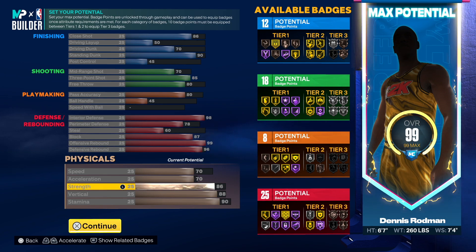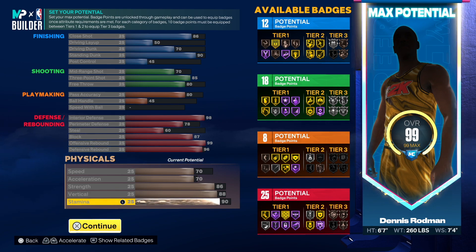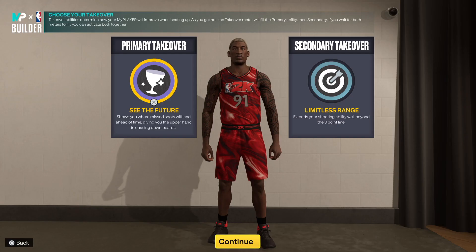That 86 strength is solid — most people you go against will probably have 90 to 95, but you can still do damage if you get the right animations. I know how to use the worm animation and I use Box Out Wall, so it's all good. 86 still gets you Silver Bully if you're interested. That 88 vert is what Rodman had in NBA 2K23, so that's solid. And then you get 90 stamina — this build is golden.